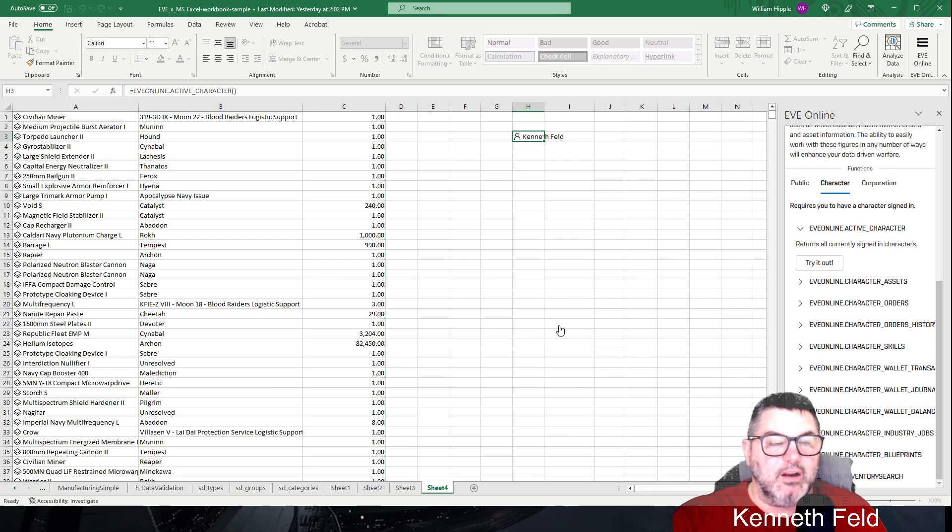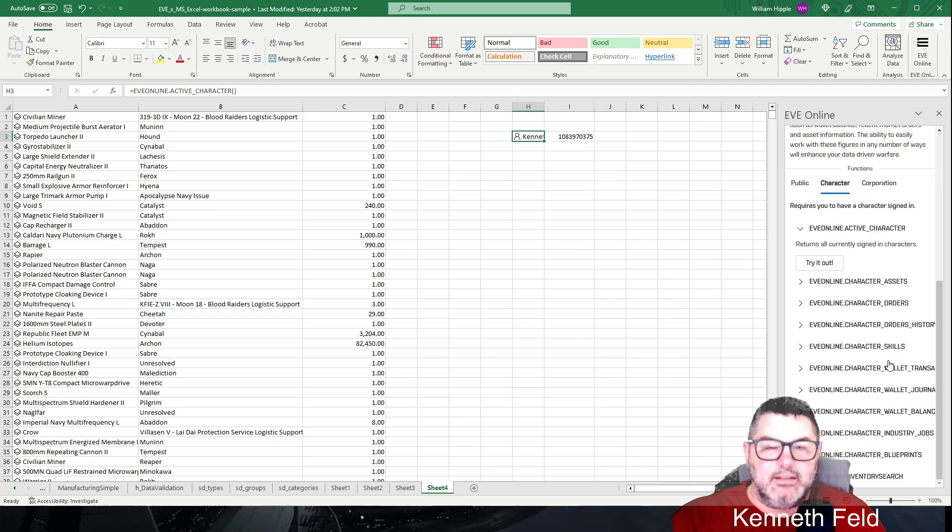One thing that's kind of interesting: anywhere you see the little E that says 'Powered by EVE Online' — if you click that, it will open a browser window and take you to EVEOnline.com. Don't click it unless you want to go there. And anything in here that you want to add — like the description or the ID — just double-click and it will automatically fill that in.